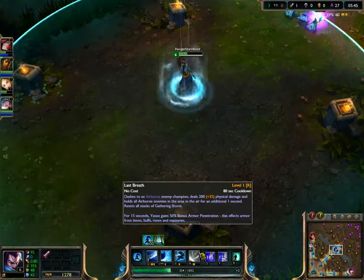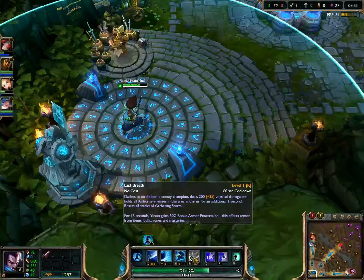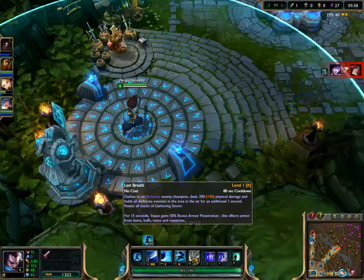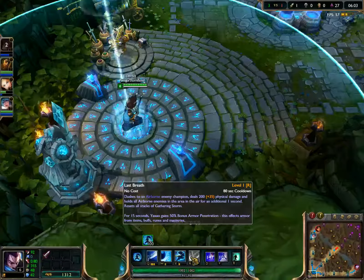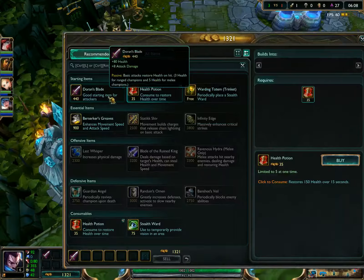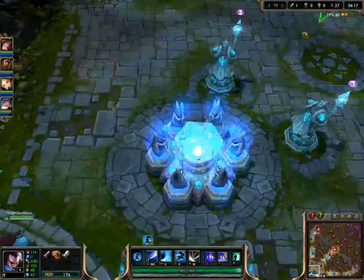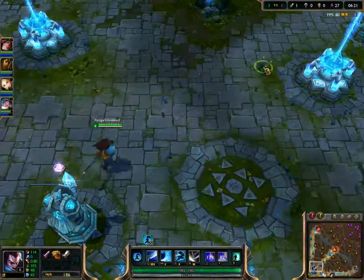The ultimate dashes to an airborne enemy champion, deals 200 plus physical damage, and holds all airborne enemies in the area in the air for an additional one second. It resets all stacks on Gathering Storm. For 15 seconds, Yasuo gains 50% bonus armor penetration — this affects armor from items, buffs, and masteries. That's pretty cool. So the big gimmick with this guy seems to be moving around and knocking people airborne.